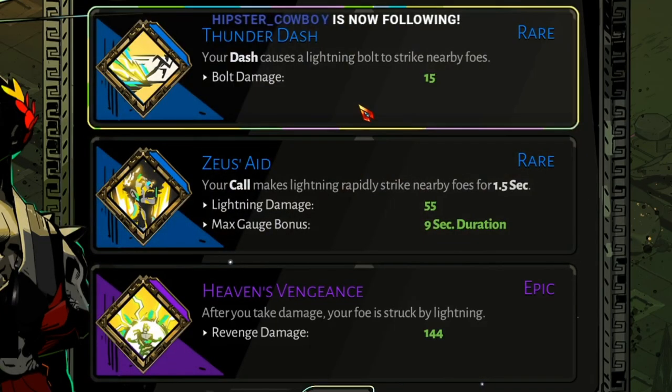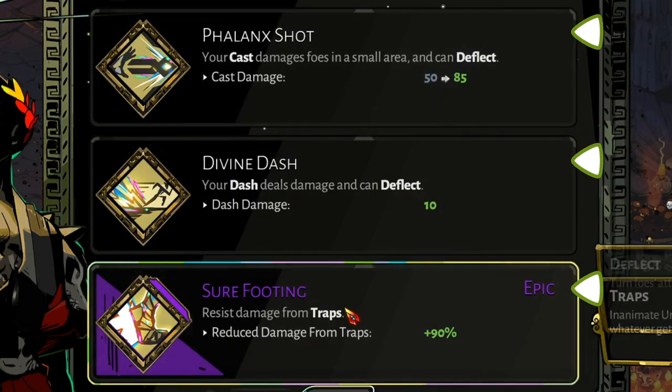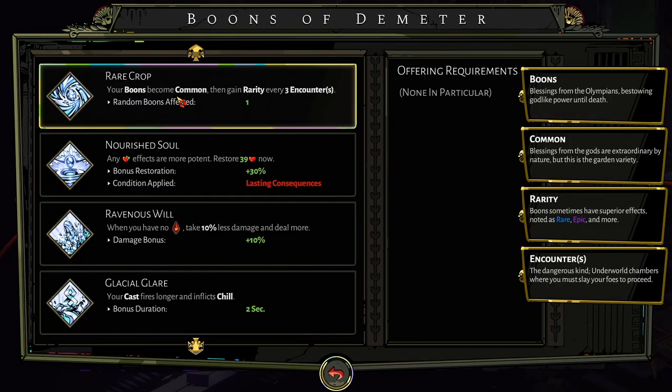Boon rarity: similar to a boon's level, but another way for it to grow in strength. You will randomly be offered boons of better rarities, and there are also a few ways to increase the rarity of boons, which vastly increases their strength. For example, Demeter has a boon called Rare Crop that will have some of your other boons increase in rarity every few rooms you pass, capping out at heroic rarity before the end of the run. Ultra-rarely, you may find legendary boons, which are in a league of their own.